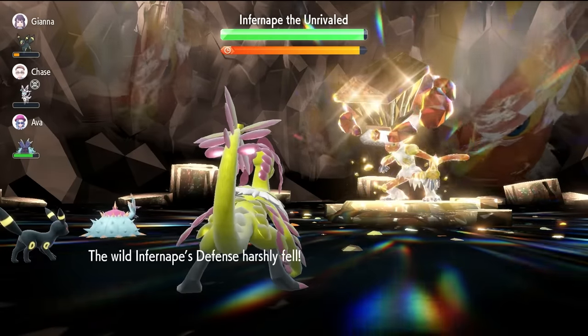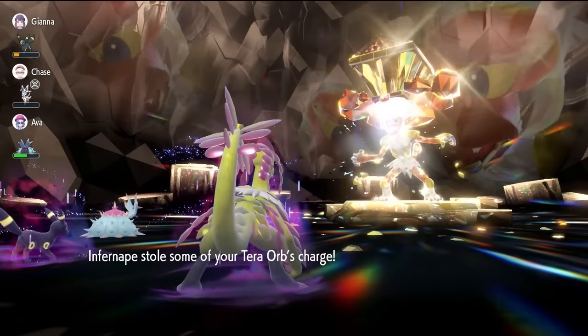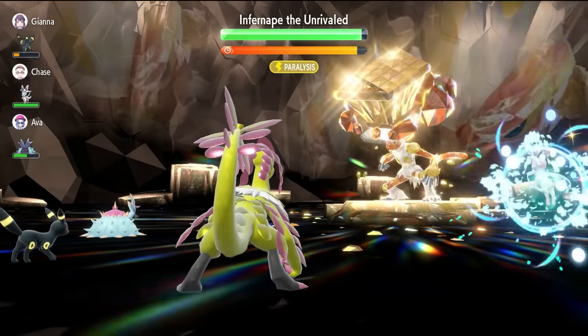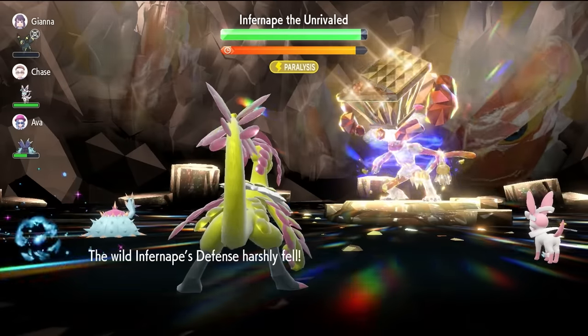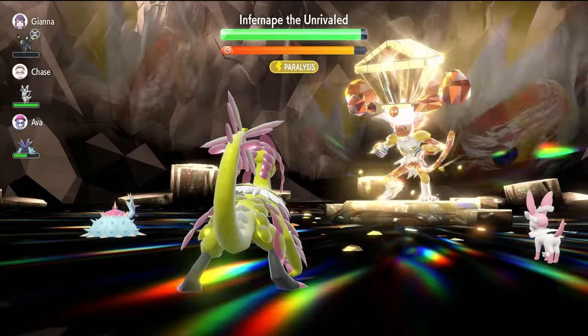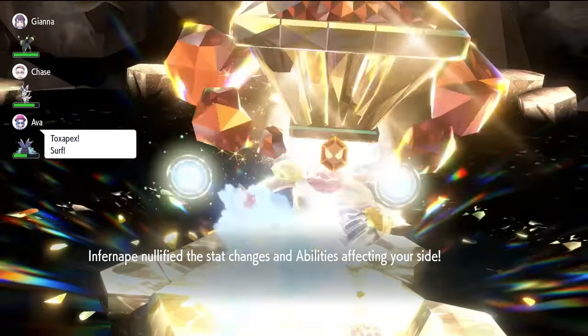What we're trying to do is get Infernape down to minus six defense, and then we're waiting for the turn where it steals some of our Tera Orb charge and then nullifies the stats and abilities on our side of the field. After three Screeches, we should be at the point where it is going to nullify our abilities and stats. We do get lucky here with the paralysis — that can happen if you've got the right partnering Pokemon.